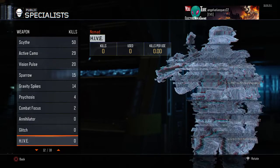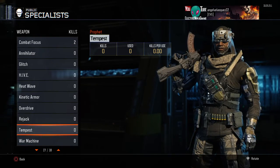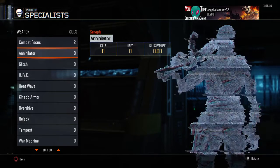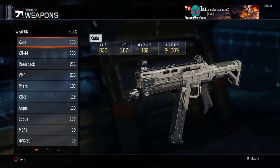Combat Focus — that's the thing that makes your score go up passively. I haven't used most of these. I don't like Tempest, I feel like it's noobish. Heatwave I like but I haven't used it. I haven't used the Hive or anything like that. Annihilator I'm gonna start using.